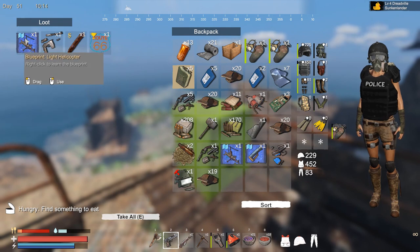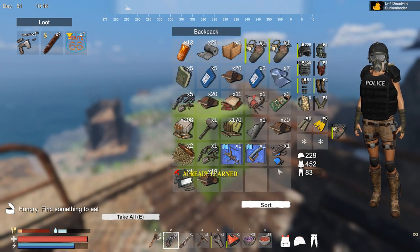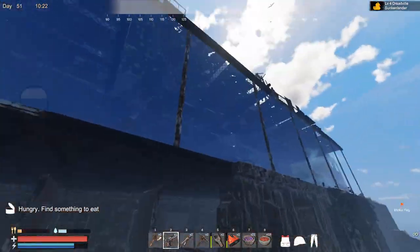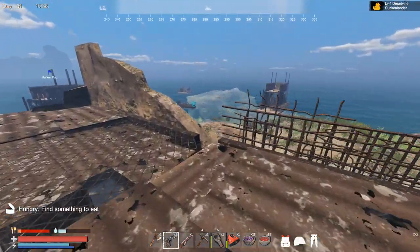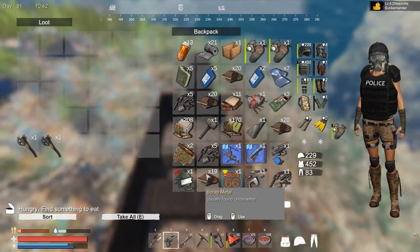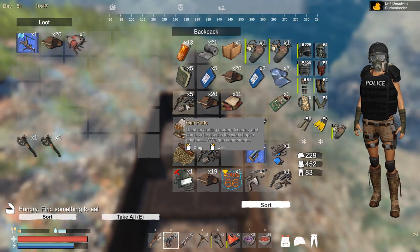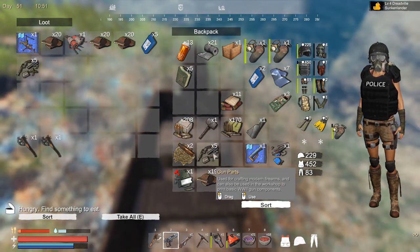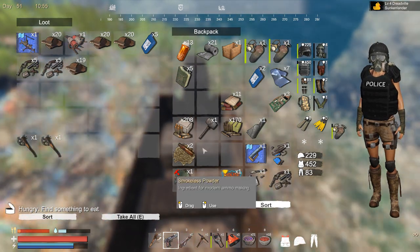I just got another blueprint for a helicopter — I can learn that one. We now have two of the same blueprint, which is actually not ideal. We're already full, so let's drop some loot. Just like I mentioned, double-click is supposed to transfer every single stack from inventory to storage, but it's not working like before — you need to double-click each individual item, which I don't prefer, but at least it still works.